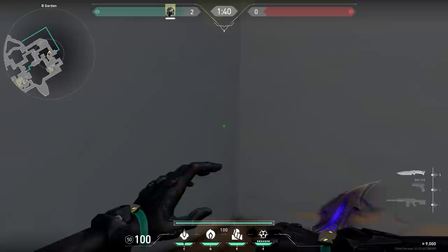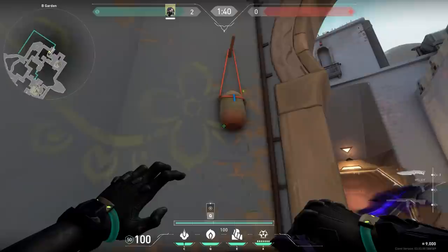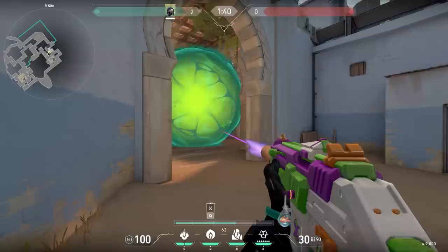Here's a nice Viper one-way. Stand against this wall, aim at the dark spot in the ceiling and throw your smoke. Your smoke will go into the pot and you have an easy one-way. You have to remember though that you can't pick up your smoke anymore if it's in the pot. And this is the enemy's perspective — easy peasy kills.